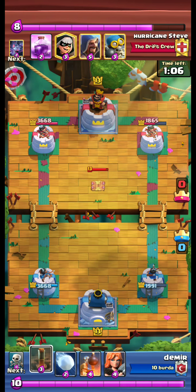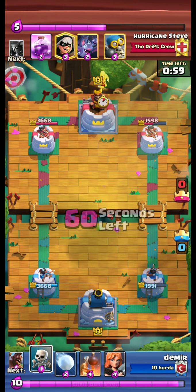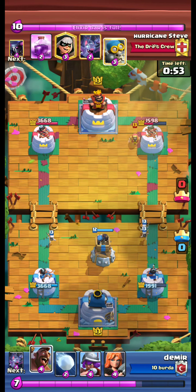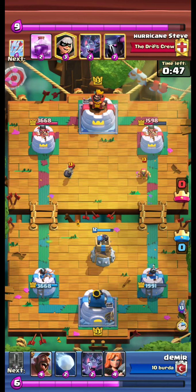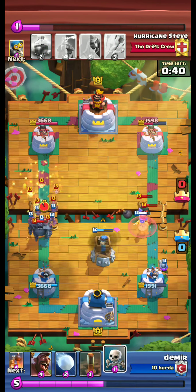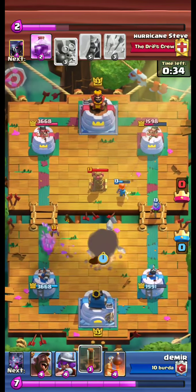Opponent uses a tesla — we use earthquake on the tesla and the tower. A free earthquake, thank you! A wizard at the back from the opponent, and a bomber. They are coming from different lanes, and PEKKA and bandit on the right side — double lane pressure. But we are able to defend.